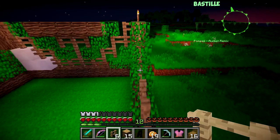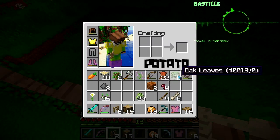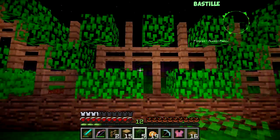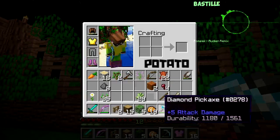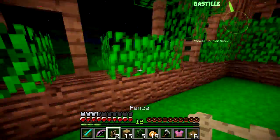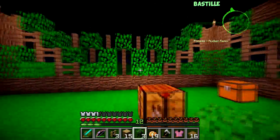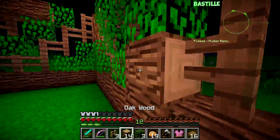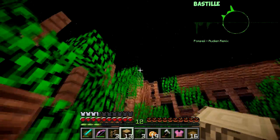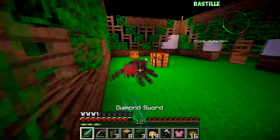I'll start from this side and add leaves every two blocks. I have eight of these. I need to get rid of these two and grab those. Yeah, that looks pretty cool. The house is looking pretty good with all these natural resources. I should probably add a roof - that's probably the smart thing to do.